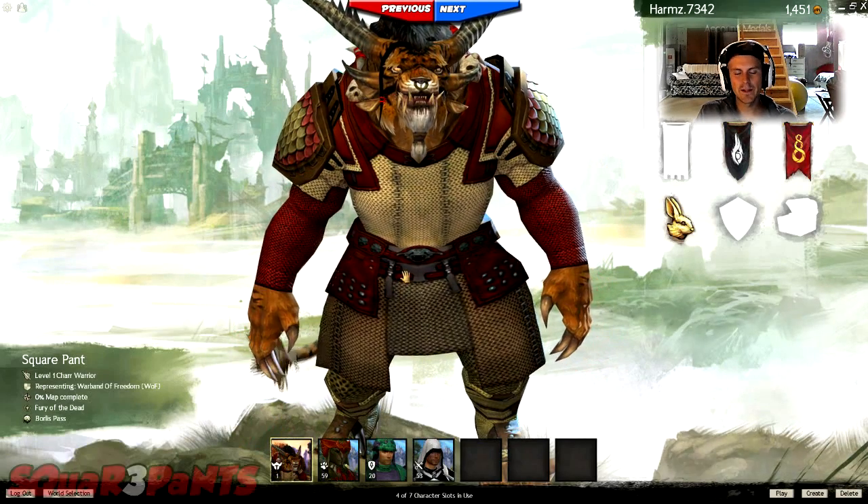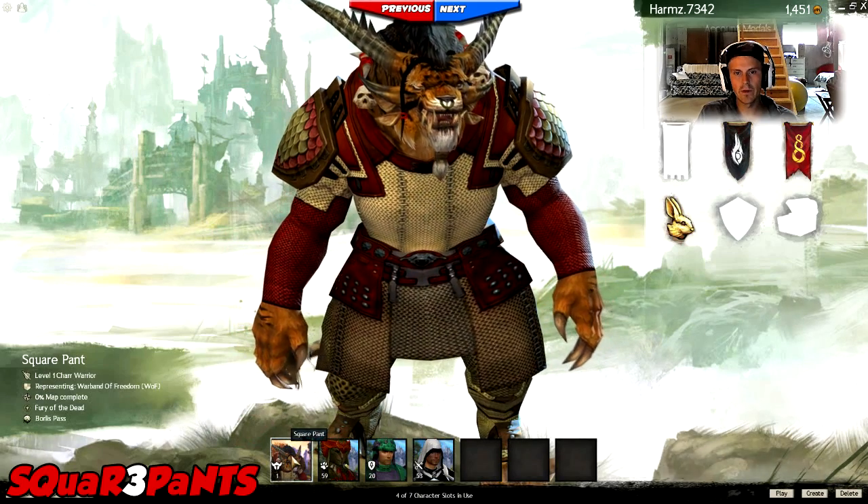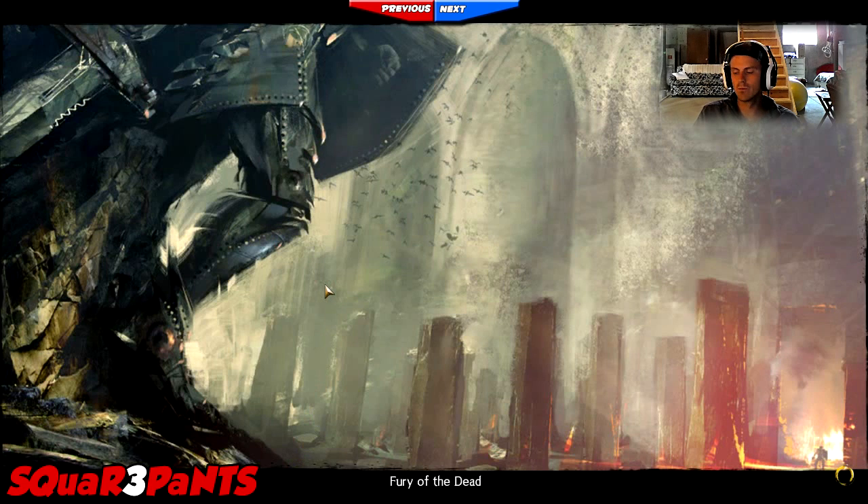What's going on guys, Squarepants here and we're back with some Guild Wars. This is the Charr warrior that we created last time, named Squarepant. Let's get right back into the action — last time we left off I just made the character and that was basically it, so we're starting fresh right here.